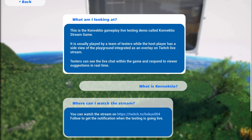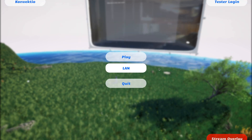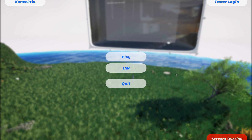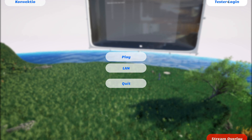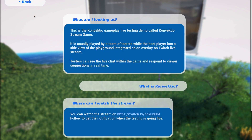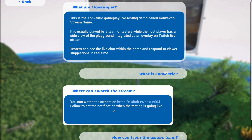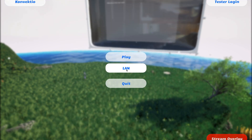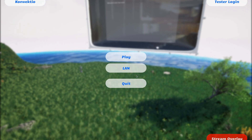The main thing about this one is reworking menus to enable a local area network multiplayer. You can see here I have a login button for testers as before, and Convectio info pages with frequently asked questions, also linked to the Twitch stream. The main thing in this version is the LAN page, which I'll show in a second.